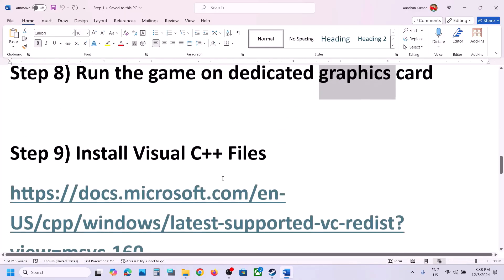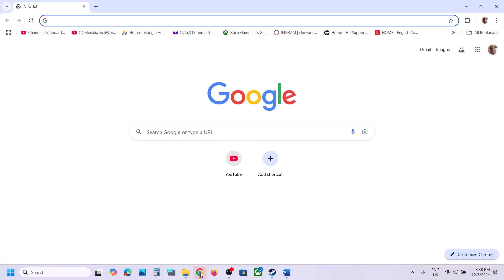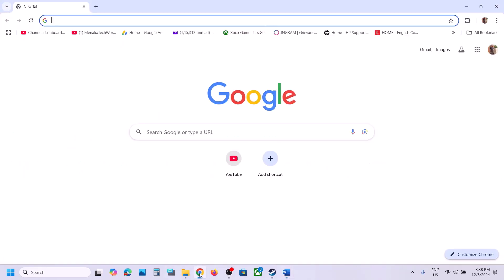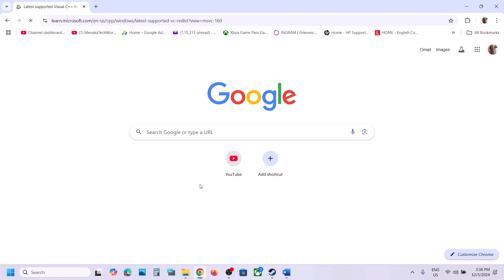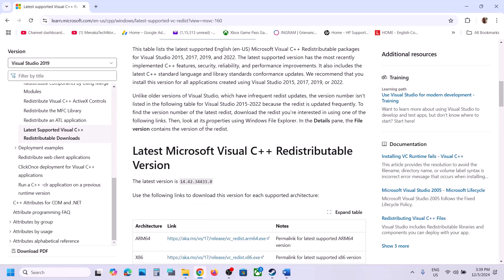The next step is to install the Visual C++ redistributable. Copy the link provided in the video description and open it in a browser. It will take you to the Microsoft website where you can see Visual Studio 2015, 2017, 2019, and 2022 redistributables.